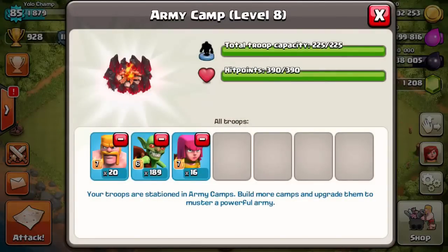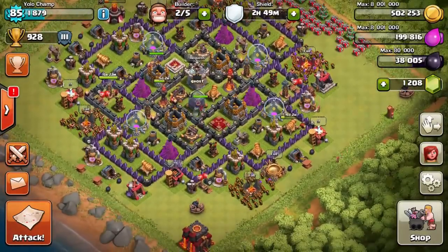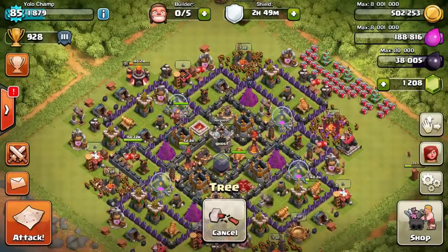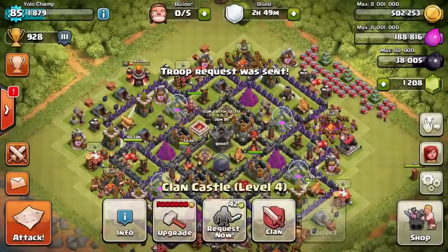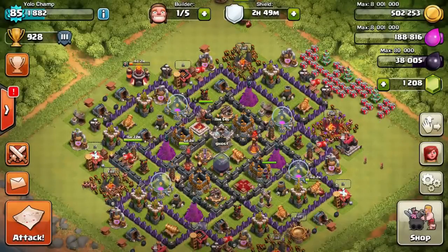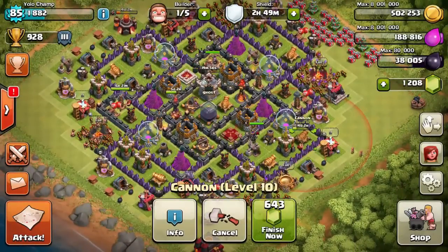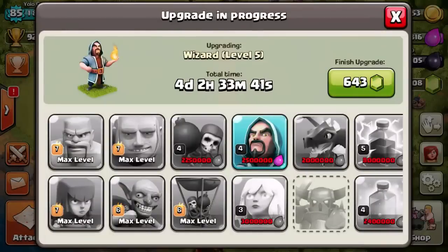The major difference — look at this guys — I am using a ridiculous amount of goblins because I no longer have to care about trophies. Now if you farm in Masters or in Champions like many suggest, you have to use a lot of gems first of all. Second, you have to stay up there to get that bonus money. Yes, you will find maybe four or five hundred thousand worth of loot bases, but you will not take it all.